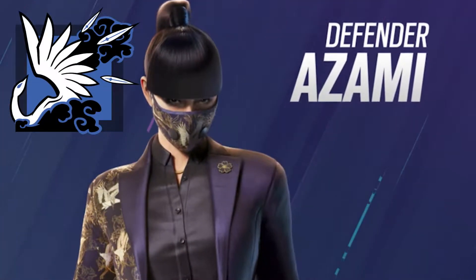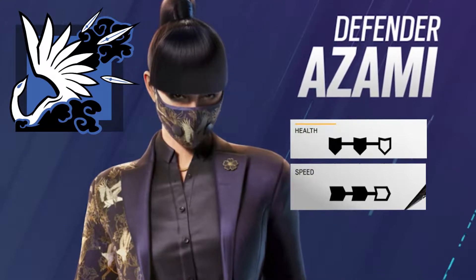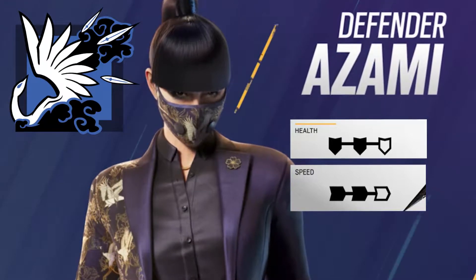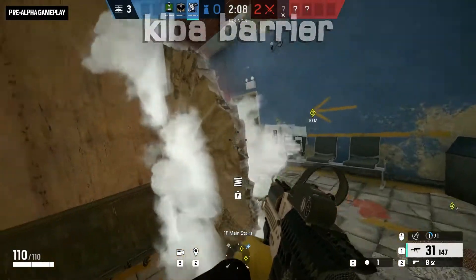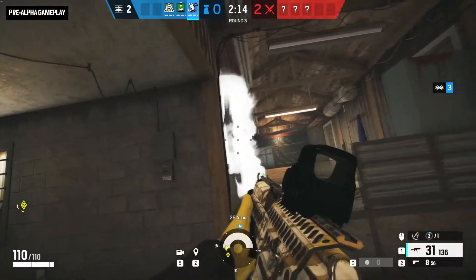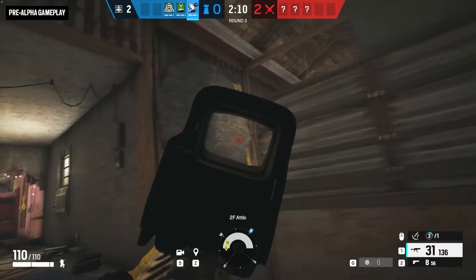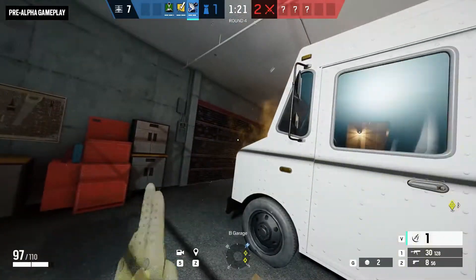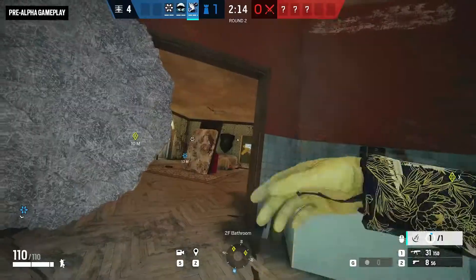Coming back to our video, we have our new Defender whose name is Azami. She is our new Operator with 2 Armor and 2 Speed, from Kyoto, Japan. Her new gadget — and I should say Special Ability — is called the Kiba Barrier. The Kiba Barrier is a modified device which can stick to any surface and then releases a gas which can be solidified into a bulletproof barrier on any surface. This is clearly a counter operator to all hard breaches and vertical plays.